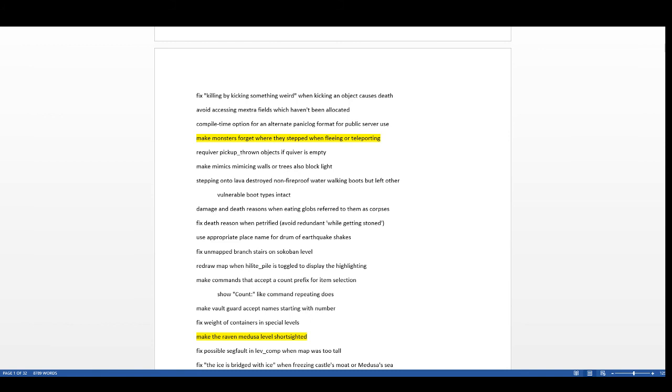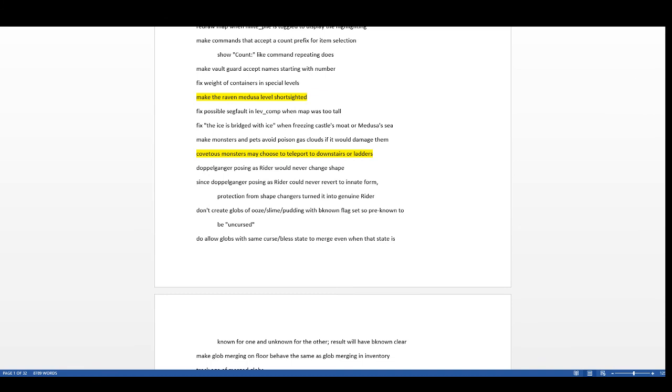Monsters now forget where they stepped when fleeing or teleporting. The intent is to make monsters actually run away when scared instead of doubling back and attacking you — a very common thing in corridors. They're reluctant to turn back on squares they've been on before. Before, you'd scare something and instead of running they'd get stuck between you and where they wanted to go, then attack you again.